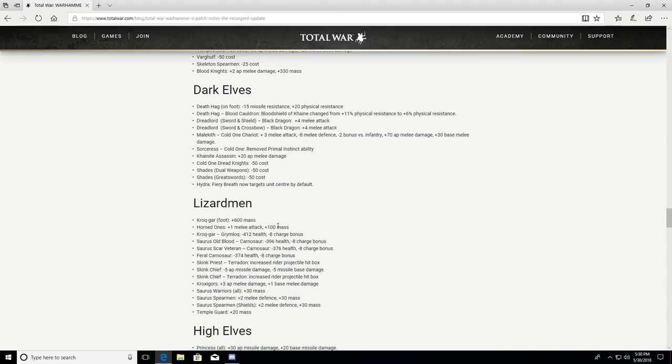Scar Veteran on a Carnosaur: minus 376 health, minus 8 charge bonus. Feral Carnosaur: minus 374 health, minus 8 charge bonus. So this whole Kroq-Gar plus Saurus Oldblood rushing and gooning something will be a little less effective — still scary but somewhat tempered. Skink Priest on a Pteradon: increased rider projectile hitbox — making them easier to hit. Skink Chief: minus 5 AP missile damage, minus 5 base missile damage — that whole idea of putting a Skink Chief in the air with a hundred ammo and killing things over time is really annoying.